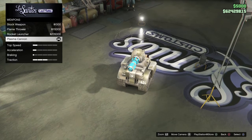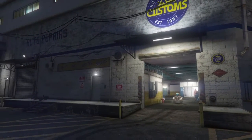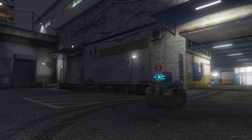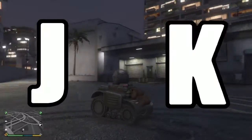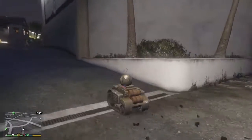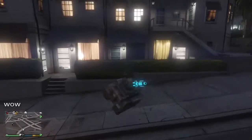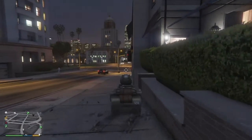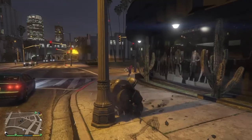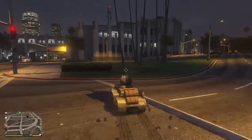That's the one I have here — the plasma cannon. It's the most expensive one and probably the best one. But if you want to have some real fun, get the flamethrower because it makes people fall over. I only actually use this tank for beating up tryhards, because it actually goes off the radar when you use this. So it's pretty legendary — you can basically just take anyone out. Also, it takes a few missiles to blow it up.